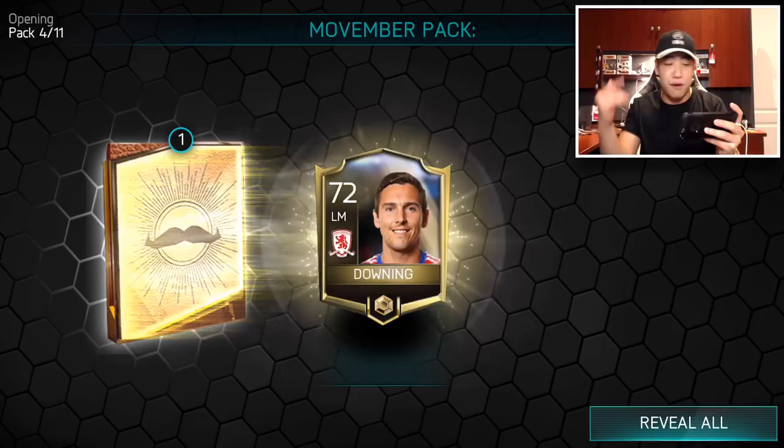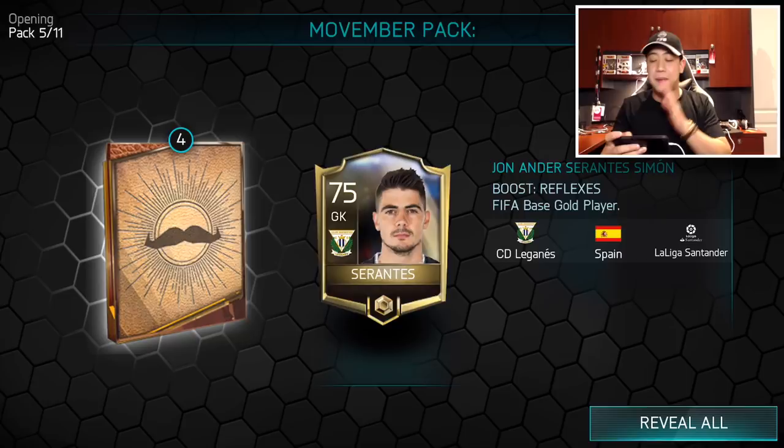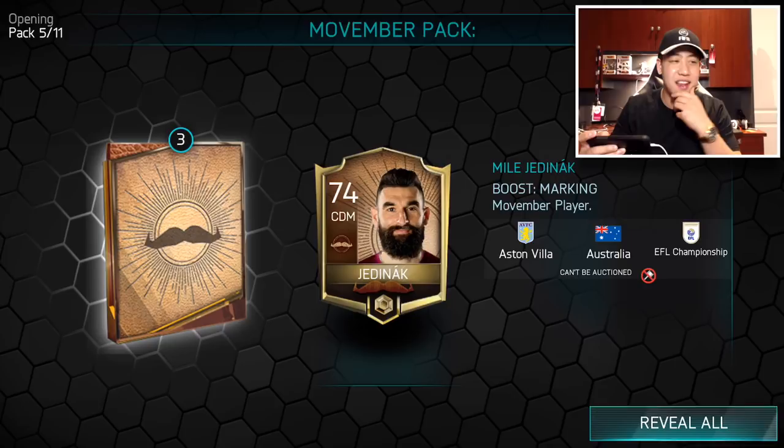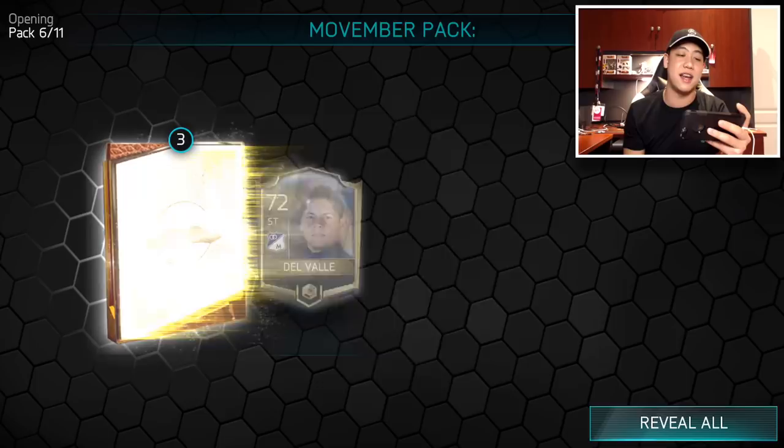Did you guys get the legends this week? I did go ahead and get that Ronaldinho — I'm so happy. I'll show you the lineup; it's really all over the place because players are playing out of position. I think I got Higuain at center back just because Gabriel Jesus gets the better boost for me, and I like Jesus better at striker because he's a lot quicker than Higuain. I upgraded that card so he was like an 89 overall — I tried to get a 90 overall team for that Brazilian lineup.